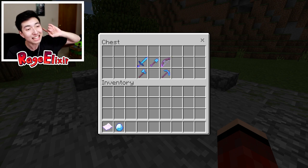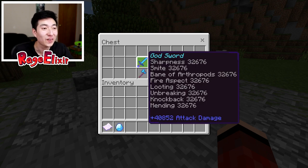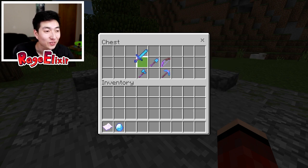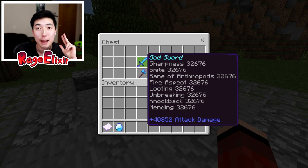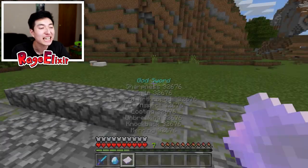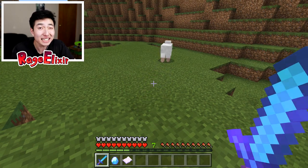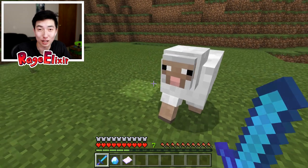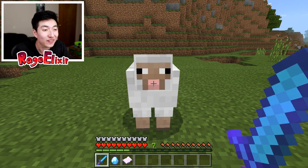Let's take a look at the weapons now. First the sword, then the bow. Oh my goodness - 32,676 levels of enchantment for the god sword. We have sharpness, smite, bane of arthropods, fire aspect, looting, unbreaking, knockback, and mending. That is insane. I need to go strike something with this sword. I'm sorry, sheep - this sheep is just a test subject for this god item. Ready? Three, two, one.